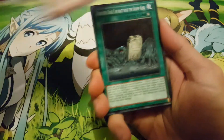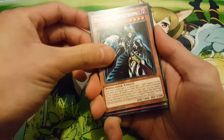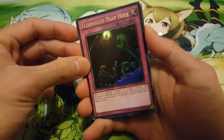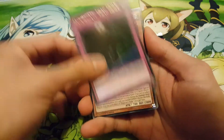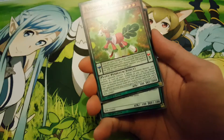Moving on, we have a Floodgate Trap Hole — I believe this card is like $13 or something, that's a pretty nice card. Awesome.